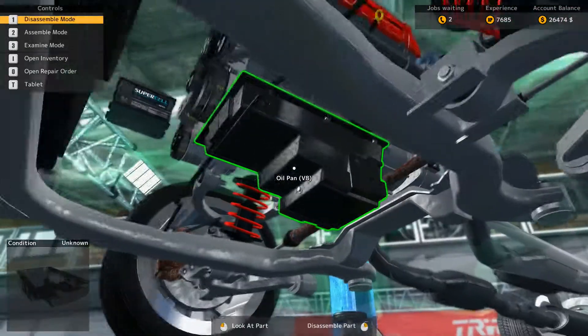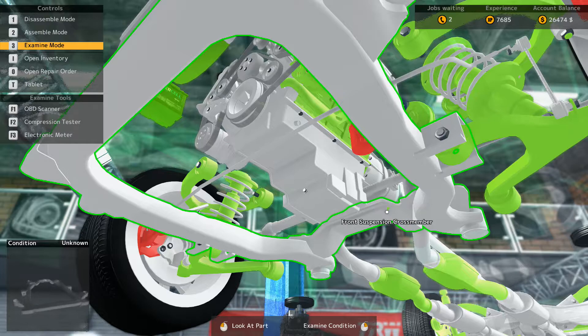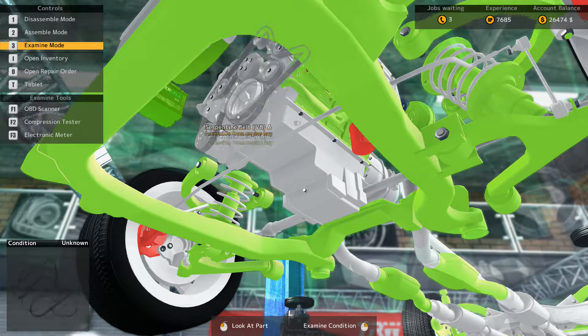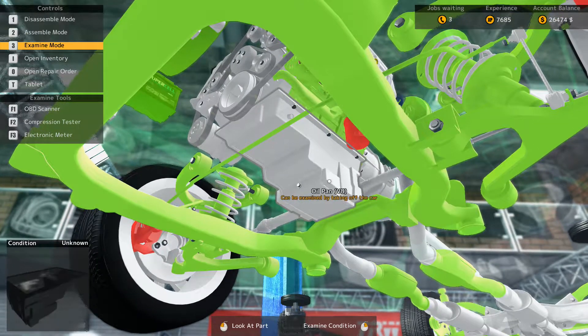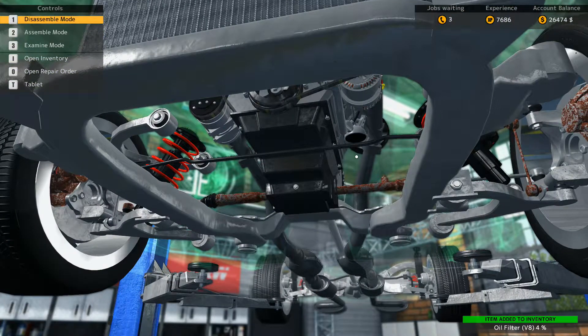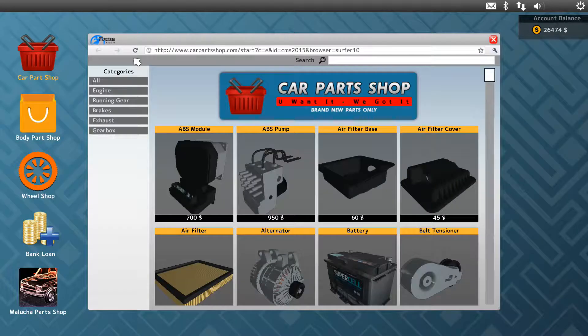We'll put this particular car up on the lift and just kind of mess around with it. You can see there's a ton of interaction with the car you can do — different parts, and each car has different types of parts. There are four-wheel drive cars, rear-wheel drive, front-wheel drive cars with carburetors, cars that run on pistons, fuel injection — all that kind of stuff is simulated.